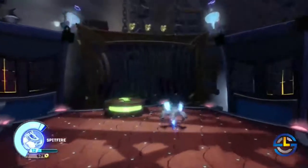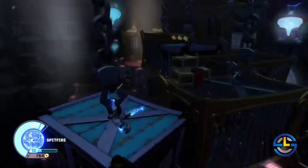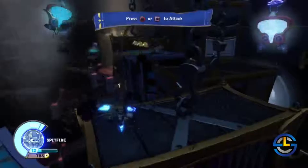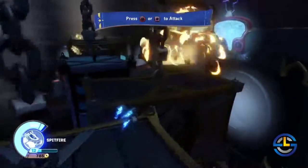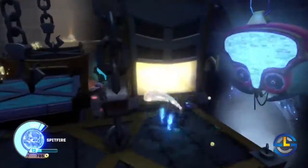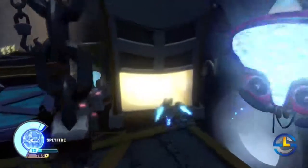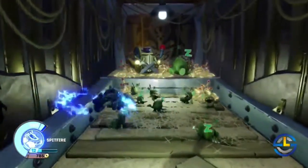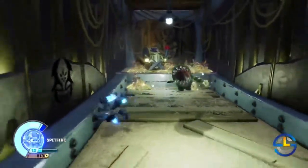I'll take out these chompies and continue on our way. I just picked up a diamond. Anywhere you find a diamond, there are also wish stones in this game — that's another random collectible you can spend. So they could pop up anywhere, but wherever you find a diamond, that's a possible position for a wish stone. In this doorway we find some more chompies sleeping, along with a giant king chompy.